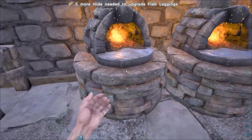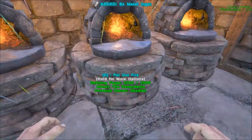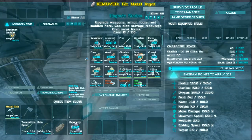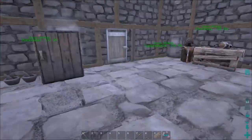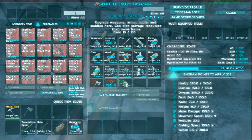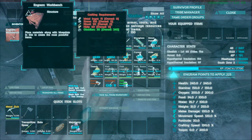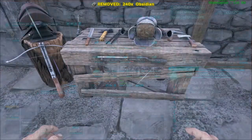We're going to need a lot more hide and a lot more metal. I can go get metal — I get about a thousand per run and I did about two thousand total, so I can always do more. While that stuff is smelting, I went ahead and got some obsidian as well. What does the workbench take? Metal ingots, stone, wood, and hide. I'm short — I'm going to go out and get a bunch more hide.